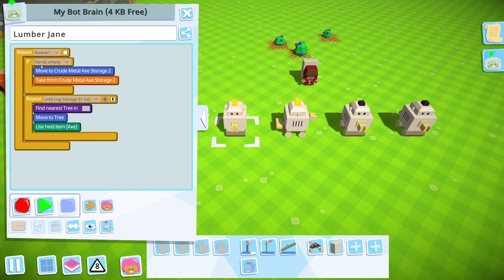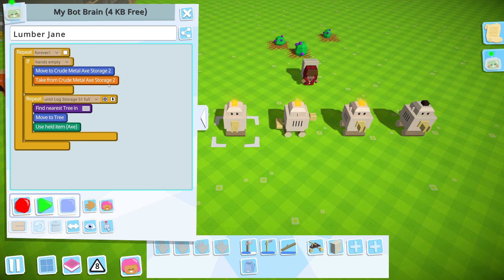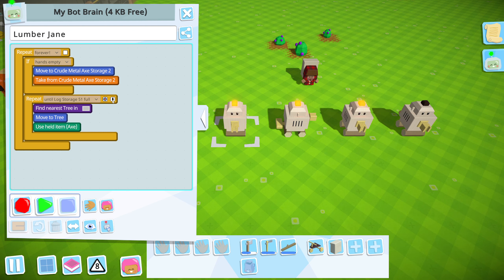If hands are empty — always at the top — move to the storage, grab it. And then instead of having it open and stuck in the forever loop, I do a repeat until storage is full. So you just click the little target there and select whichever storage it is, and then do it until that's full. They'll find the nearest tree in that area, move to it, and use their axe. Make sure you check this off, because that means they will exit the loop sequence if there's no task to do. Then they'll just sit still — their hands won't be empty because they'll have a tool — and they'll repeat without using up their battery charge until that log storage is not full, and then they'll go and chop trees again.